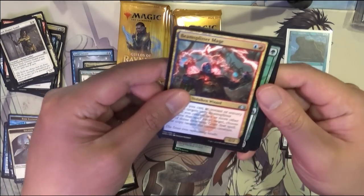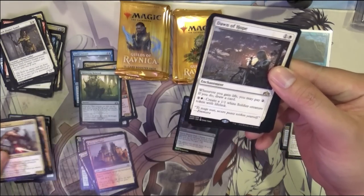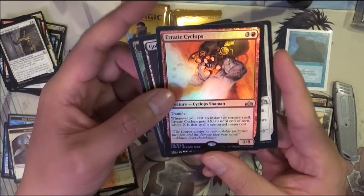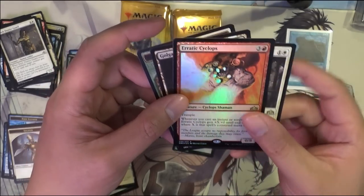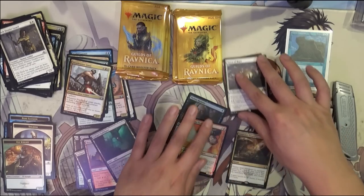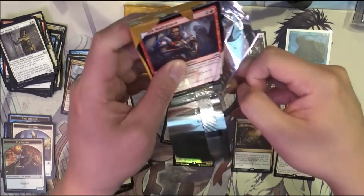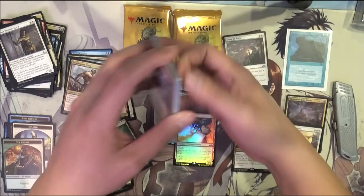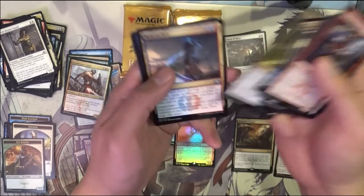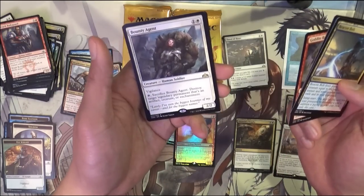All right — Beam Splitter Mage, Harpooner, Giant, Dawn of Hope. This is a good bundle. We got a Foil Rare too — Erratic Cyclops. Between the Trophy and the Visitation, we'll kind of have made back the money we paid. This was obtained through a GameStop deal, essentially a buy one, get one — so kind of got it at half price.